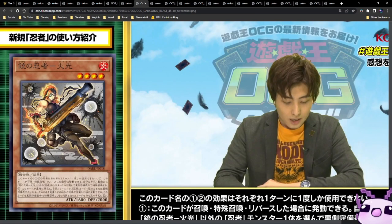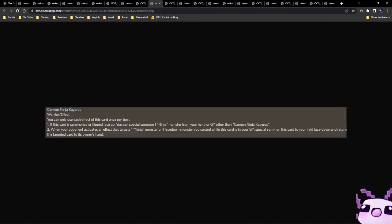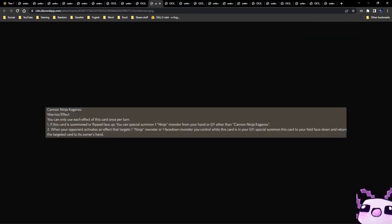Now we're onto ninjas — we have a lot of ninja cards. First is Cannon Ninja Kegru, a Warrior Effect Level 4 with 1600 attack and 2000 defense. You can only use each effect once per turn. If this card is summoned or flipped face-up, you can special summon one ninja monster from your graveyard other than Cannon Ninja. When your opponent activates an effect targeting one ninja monster or face-down monster you control while this card is in your graveyard, you can special summon it face-down in defense position and return the targeted card to its owner's hand. It's like a failsafe — normal summon, activate Imperm, Cannon sets face-down, bounces back to hand. That's actually very good.